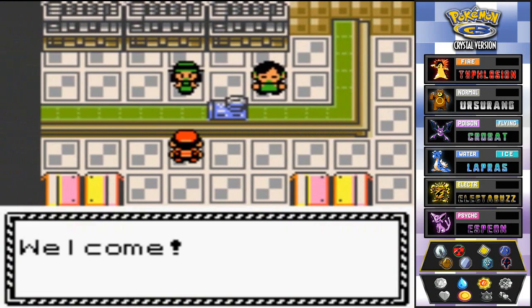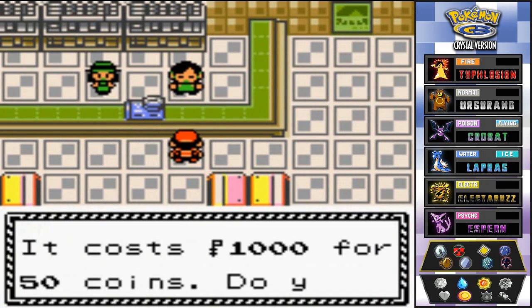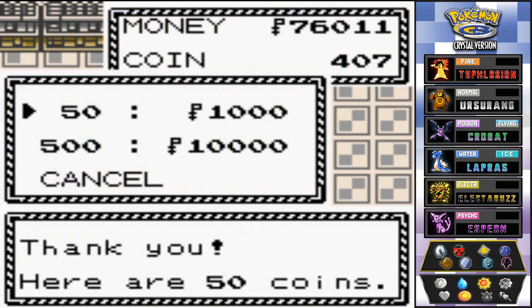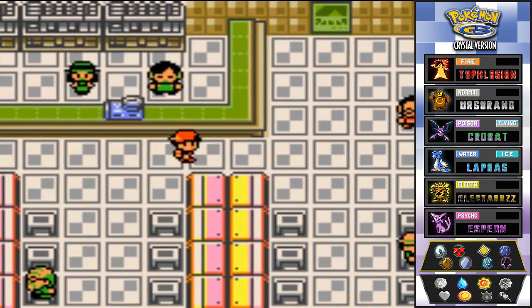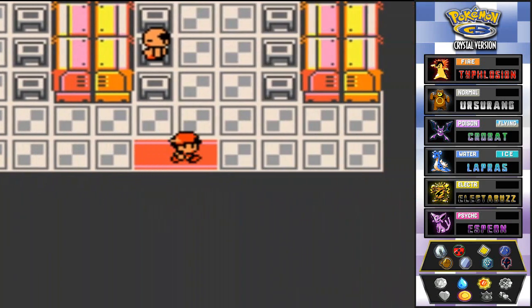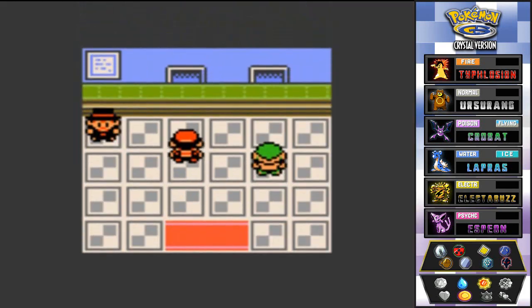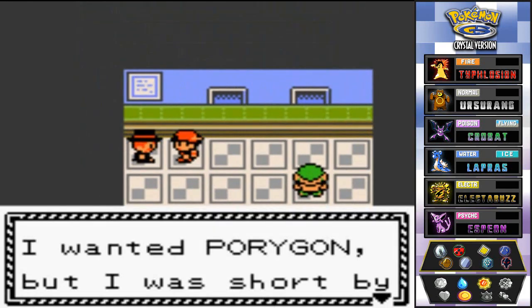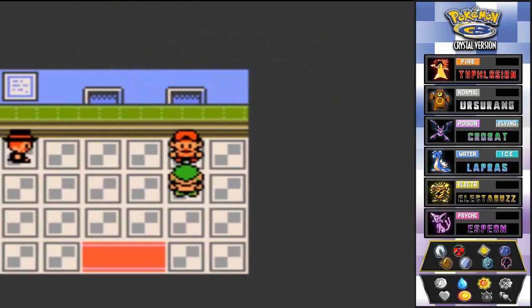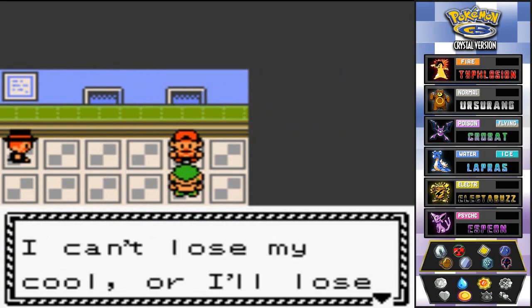This used to be the Rockets' Game Corner. I'm going to buy some coins — just 100 — and go next door to see what they offer. An NPC says 'I wanted a Porygon but I was short a hundred coins.' I've got to stay calm and cool or I'll lose all my money.